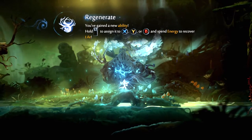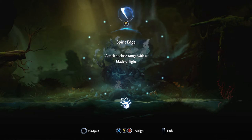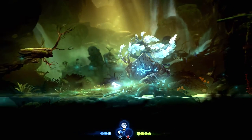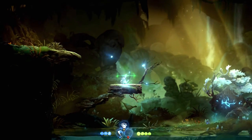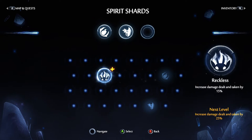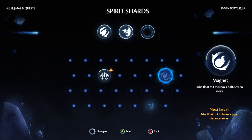Bam - Regenerate! Gained a new ability. Hold left trigger to assign it, then expend energy for life. So put it to Y - and that'll be X there. So it'll be a heal-up ability. That reckless one gives extra 15% damage but you take 25% more damage too. I'll just leave it off for now.